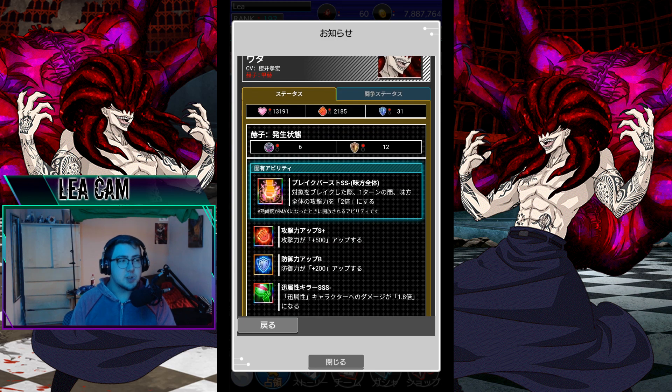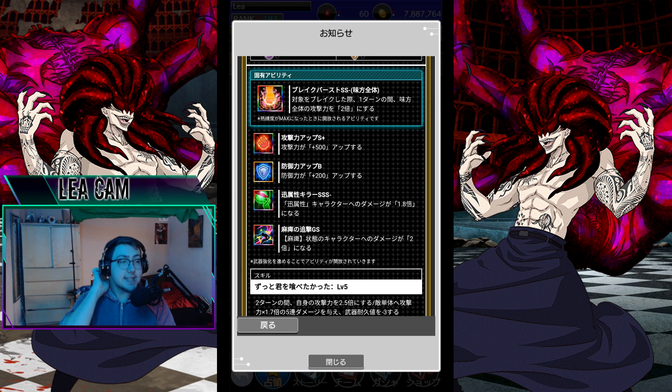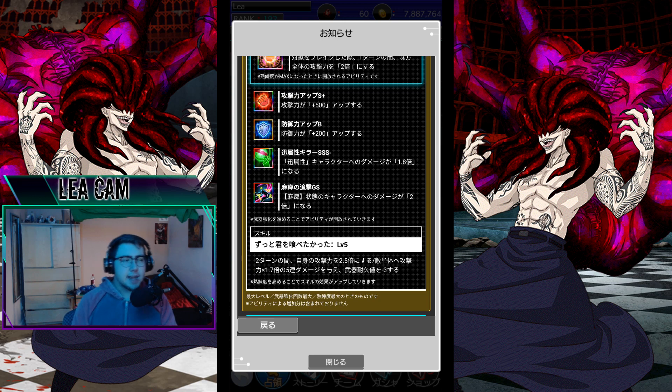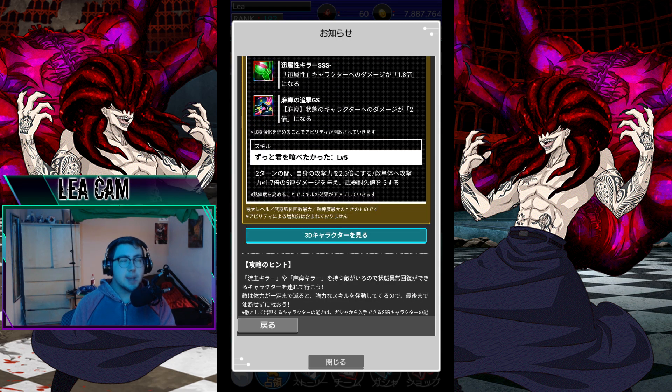Plus 200 defense puts him up to 231 total — very glass cannon-y. SSS-minus killer at 1.8 times to all greens, and 2 times killer to anyone who's paralyzed, which is harder to use because he doesn't inflict paralysis on his own skill. At 5 out of 5, his skill 'I've Always Wanted to Eat You' is 2.5 times your own attack for 2 turns, 1.7 times damage to 1 enemy, and reduces durability by 3. He's a self-buffer. You'll want to run him alongside paralysis synergy units like Narukami, Festival Hinami, Half Koji Amori, or Etsu Premium.